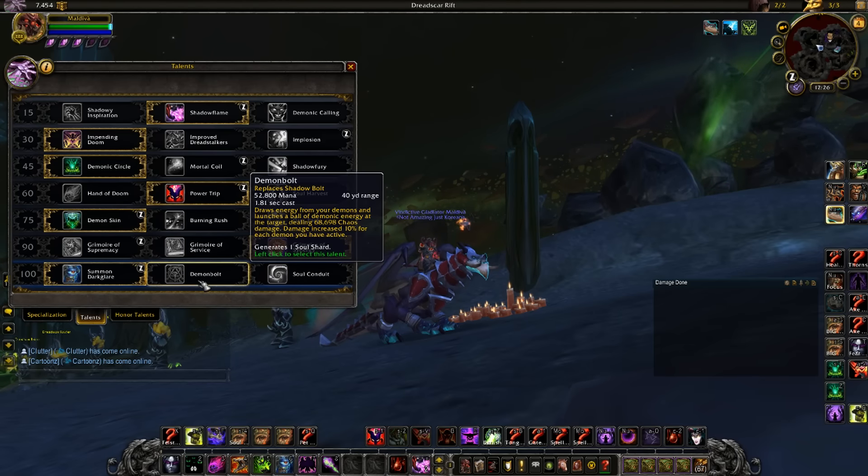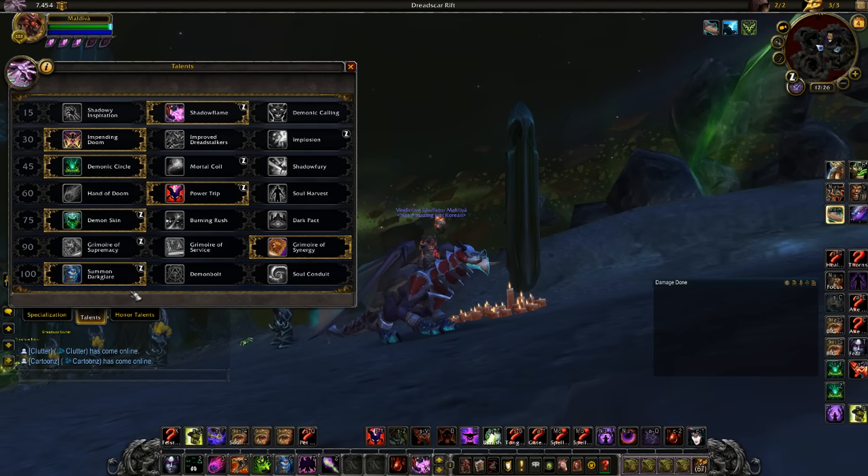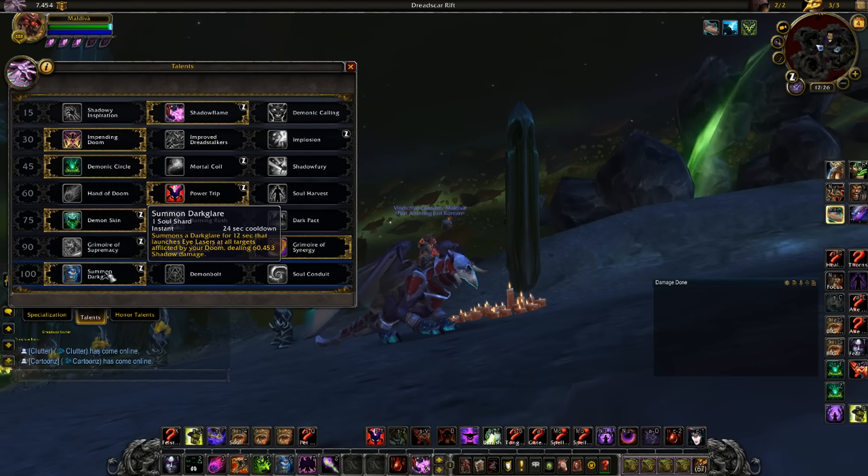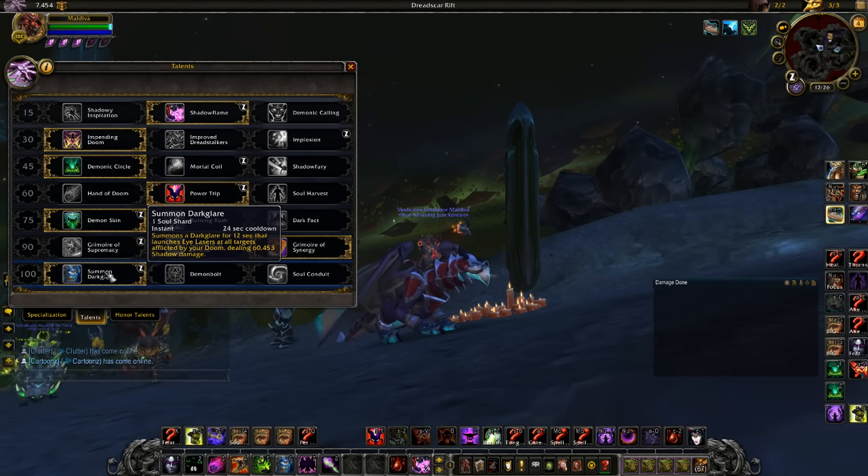For the last talent, Dark Glare is always my pick for the zoo build — this is pretty standard. I wouldn't really see using Demon Bolt since that's more PvE, and Soul Conduit isn't really for this build either. Dark Glare does way too much damage; it's one of your main big damage pets, especially for AoE because it hits everything that has Doom on it.